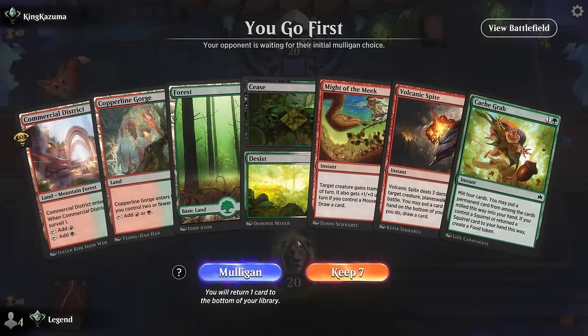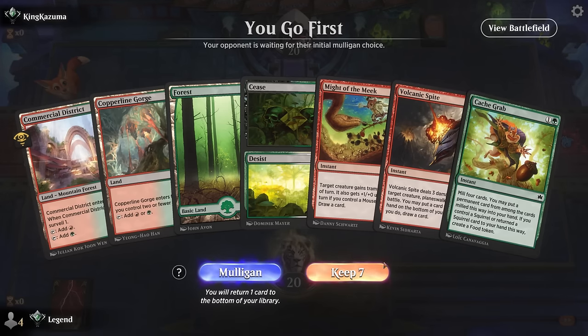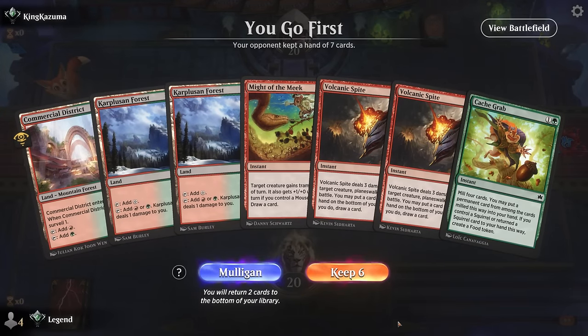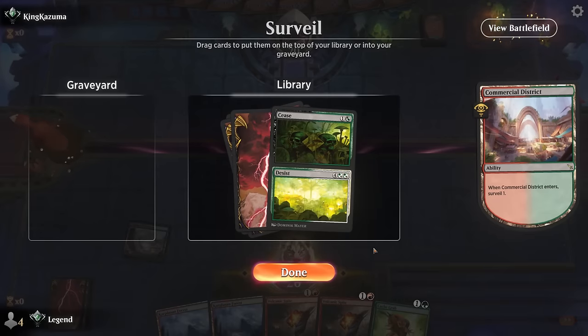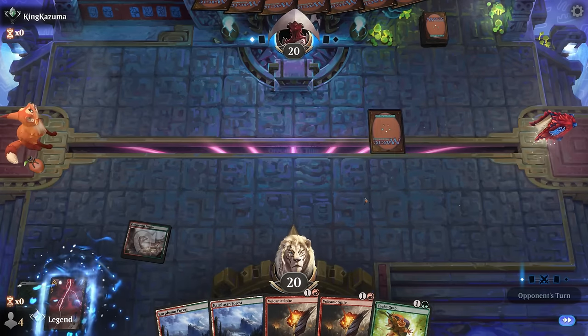Okay, we're on the play in game five with a little bit of removal and couple card draw spells — this one's borderline. Missing both combo pieces is pretty rough even though Cash Grab digs pretty deep; I gotta mulligan hands like these. At least we have two removal spells now. I don't really want to go to five. Cease and Desist doesn't do a lot for me but it's good to have in the graveyard for Collect Evidence purposes.